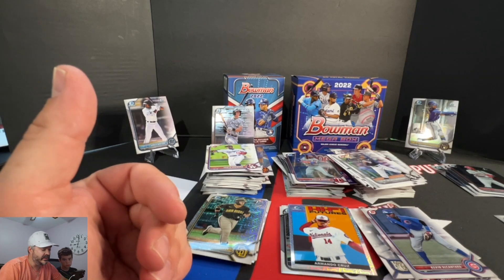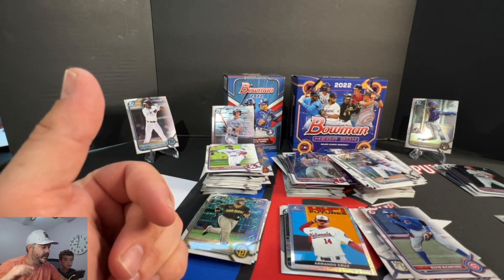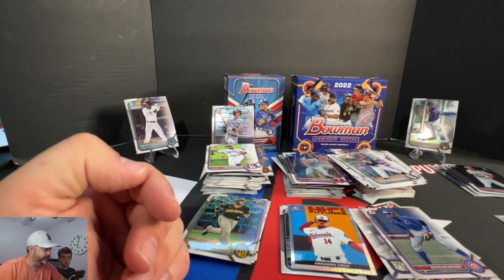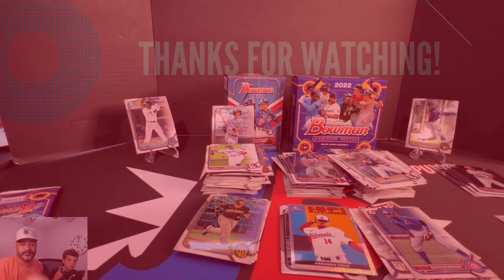Still a fun rip, though. Huge value — prospects galore. Sleeve them, put them away in a box, hold them for a couple years, you might have gold. We're going to be hunting for Prism — check it out later this week. Hopefully we find some and we can bring it to you. Peace.